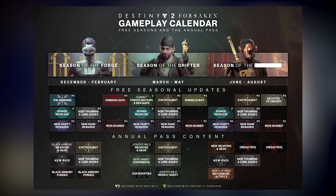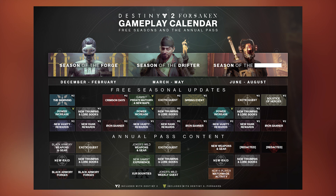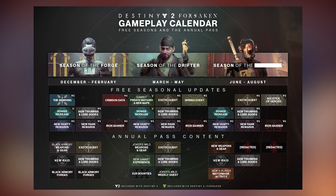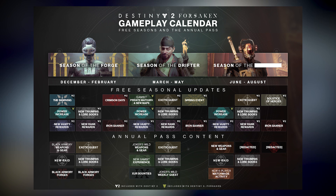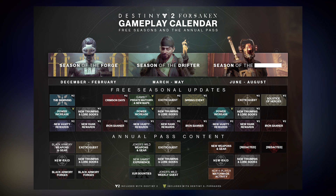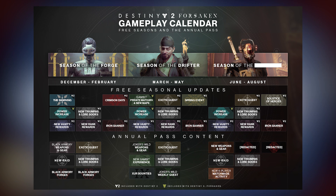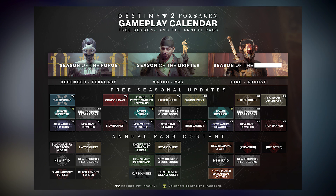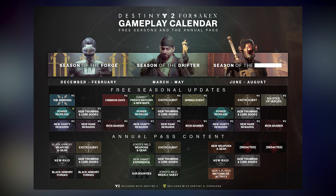The items under free seasonal updates that have just the simple D2 dog tag in the upper right hand corner signify content that is free for anyone who has at least just the base version of Destiny 2. That does include the free version you got on PlayStation Plus or through Battle.net. Looking at December through February with the Season of the Forge, that includes the Dawning Event, new Triumphs and Lore Books, new Vanity Rewards, new Rank Rewards, Iron Banner, and Crimson Days coming in February. That extends to the Spring Event and the Summer Event, which we now know is another Solstice of Heroes.